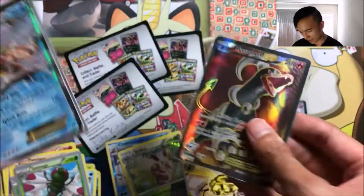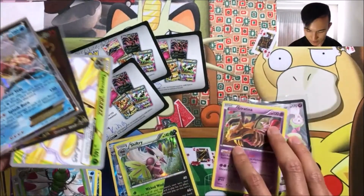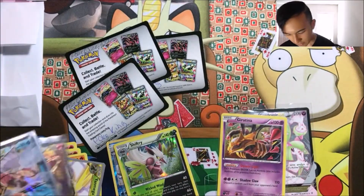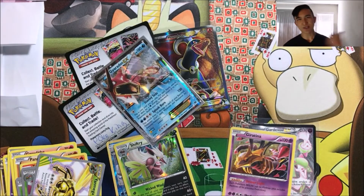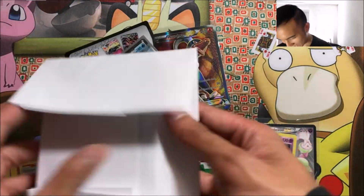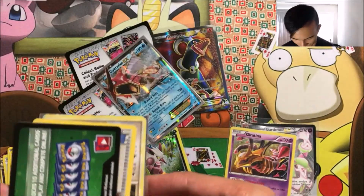We also got a Gyarados EX and a Houndoom EX full art — that's sick, I actually don't have this. So I think this is how it goes: this was tier one, this was tier two, and this was level three of those packs. I'll link you guys to these packs in the description box below — his eBay as well as his YouTube channel so you guys can go sub him too. He's a really good guy. And I almost forgot this thing he threw in for me — let's see what's in here.